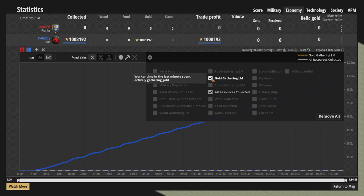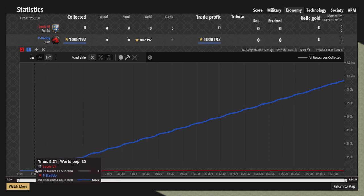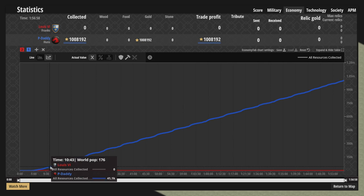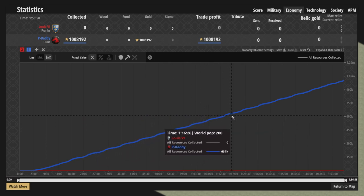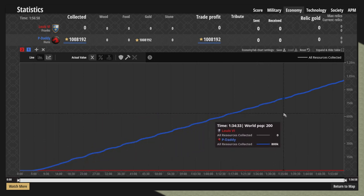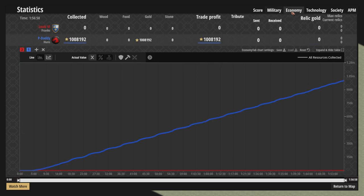Gold collected — you can really see it taking off here. I'm surprised it's not more exponential in the beginning, but I guess the trade carts just start going so fast. It's not a perfectly straight line because of collisions and stuff like that. It's also not super noticeable when I'm doing the exploit by dropping them off. You can see when I was doing the trick, just ever so slightly. One million gold in the bank in under two hours — memes and dreams, gold exploits.